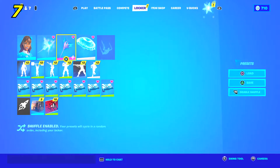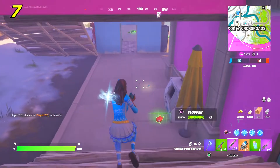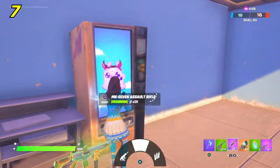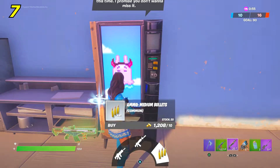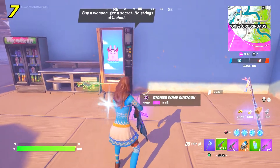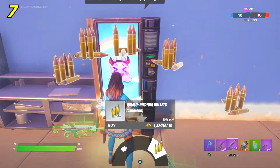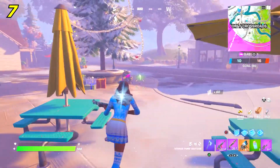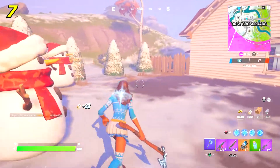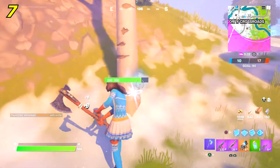In the number seven spot we have the skin with the Shattered Wing back bling and the Reality Render pickaxe. The riff stuff that comes off the Shattered Wing back bling looks a lot like the stuff from the last reality pickaxe — it matches so well. The normal edit style looks the best but the other two edit styles have similar colors too, so it's personal preference. The Shattered Wing comes with the Dream skin which is in the item shop fairly regularly.